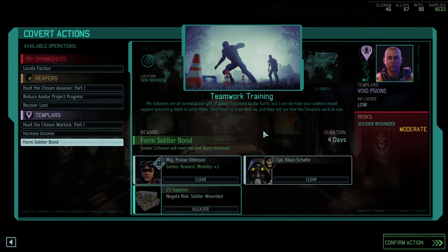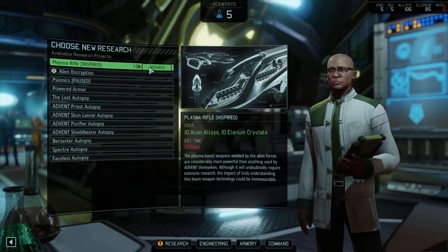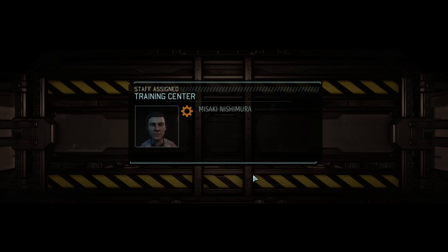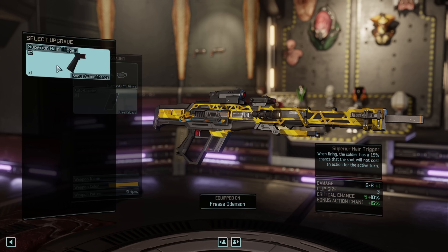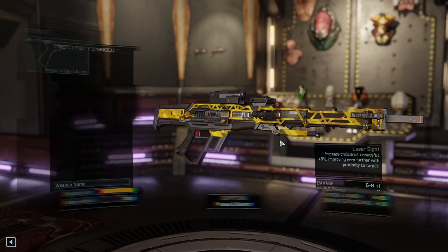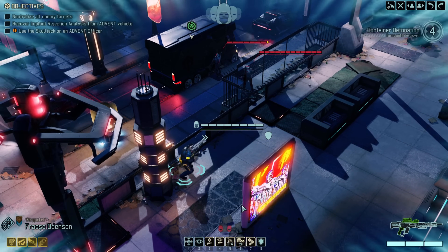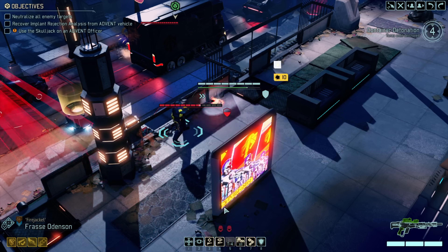We build a power relay on an exposed power coil and start covert ops for Frost — four days, one boosts mobility by plus one which will help hugely. We get some nice things from the black market and have Frost come back from ops. We start Plasma Rifles research since we got Elerium from the black market. Our power relay gets an Elerium conduit as well as a power conduit, solving our power troubles. We then begin building the training center and replace our original power coil with a Guerrilla Tactics Score.